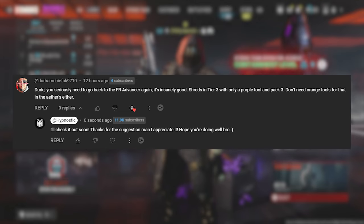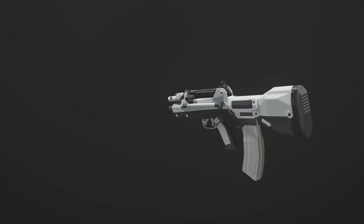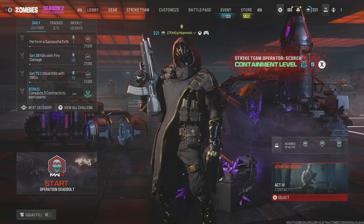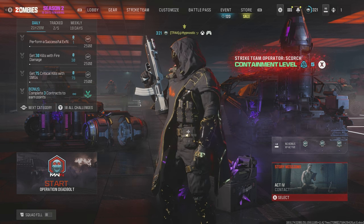Someone by the name of Durham Chief UK suggested an assault rifle from Modern Warfare 2, the FR Ancer. Durham Chief UK said that it shreds in the tier 3 zone with just a purple tool, so of course we had to give it a go. Before I get into the build I'm using for the FR Ancer,